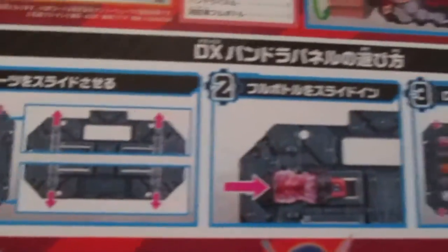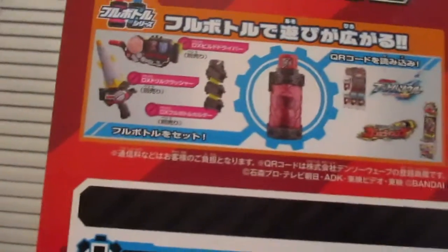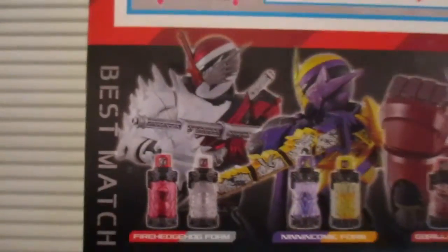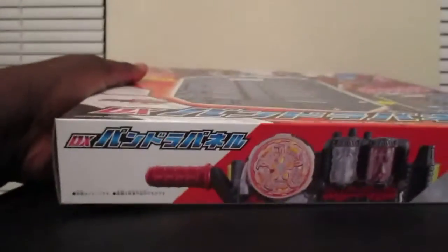On the panel we see the full bottles, and speaking of the full bottles we see the Fire Engine bottle on the left side of the panel. On the back we see the first, second, and third slots, and up here is where you combine the Fire Engine with the Hedgehog full bottle. Right here is where you put it with the Build Driver, Drill Crusher, and full bottle holders. Here we can see the best match forms including the new one, the Rocket Panda form, and the Lion Clear form.